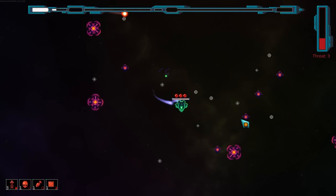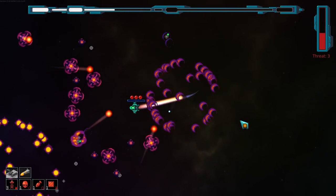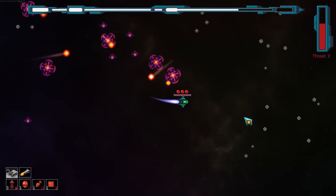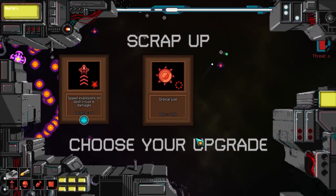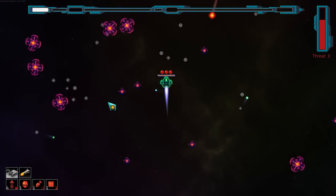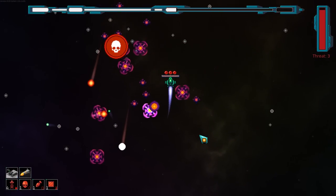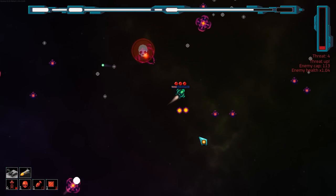I'm just gonna keep investing into the biggest damn explosions I possibly can. I want to be able to dash through an entire horde and watch them explode into bits. Enemies really do come at you quick. I think this is one of the other things that I kind of requested — if you pick something, weight it a little bit towards seeing more of that. And we're definitely seeing that.